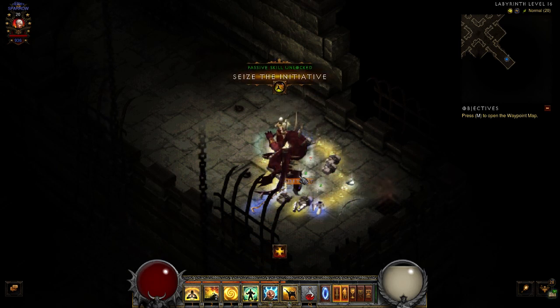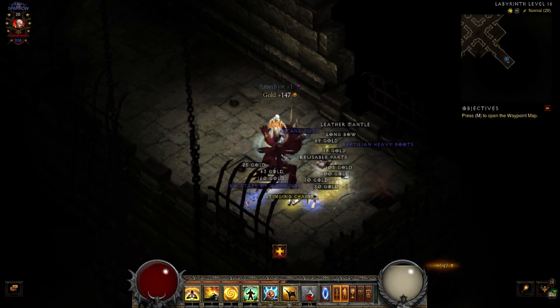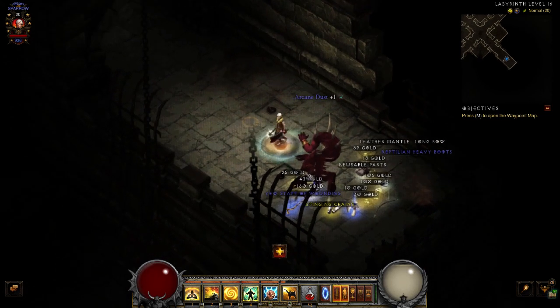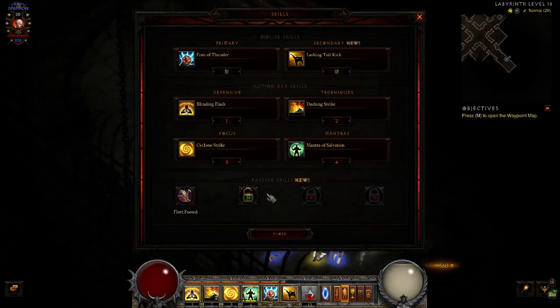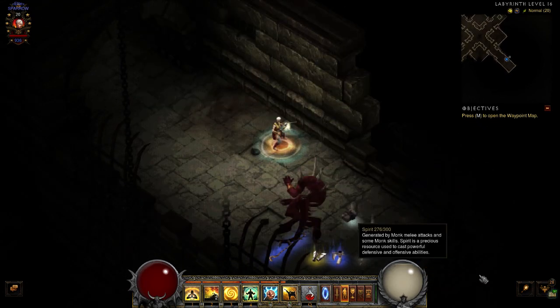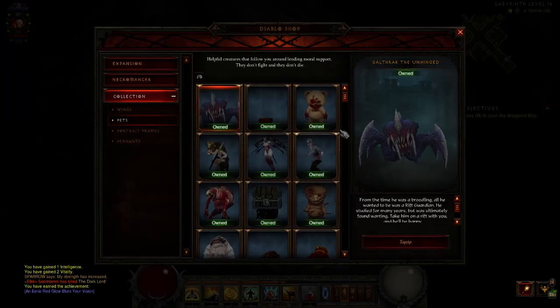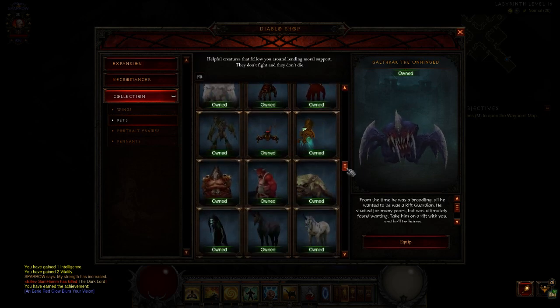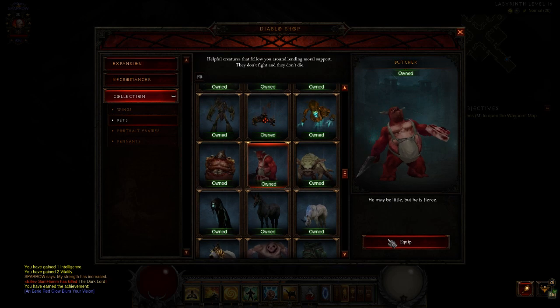We got the Butcher Pet, and that's how you do it to get your pet and your achievement. Let's put this pet on. Let me find him. There he is — check him out. The Butcher!